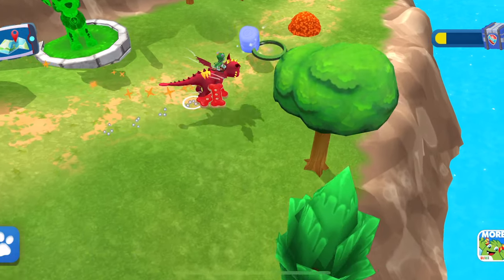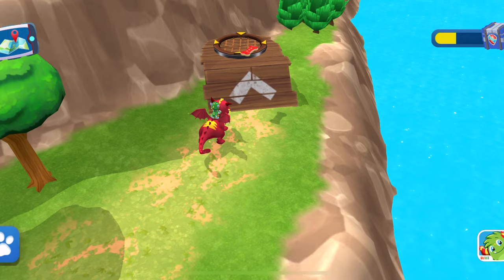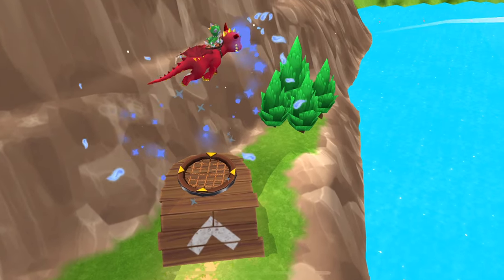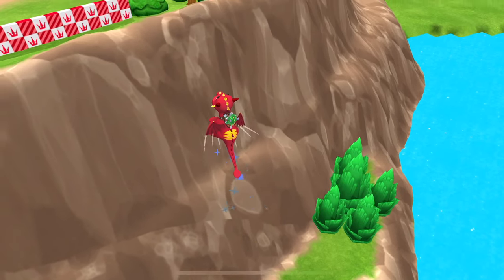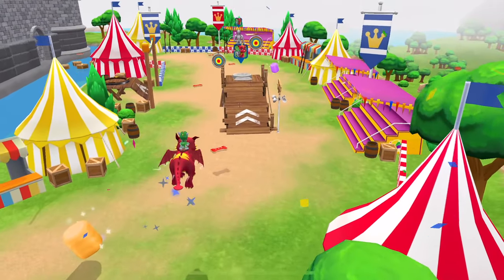This is a special marshmallow! Baby dragons love to eat them! If your dragon eats it, you can change the color of its fire! Try all the colors! Tap the tree to sculpt a pup tree!